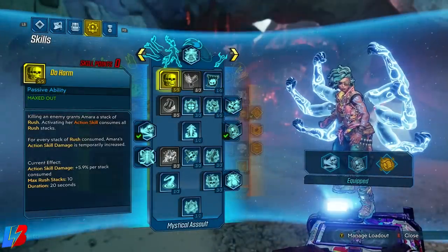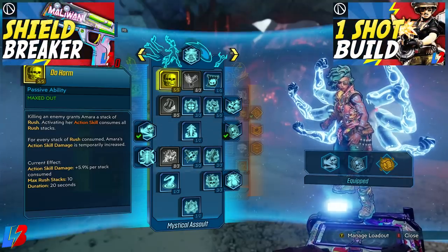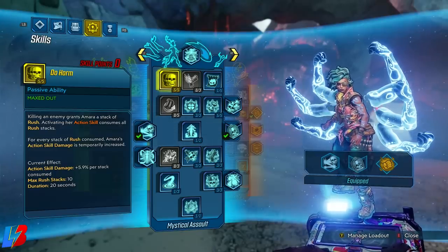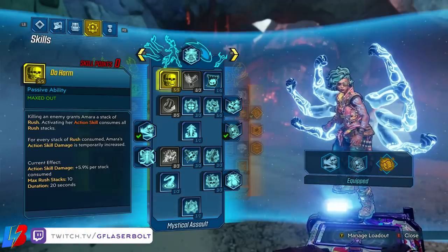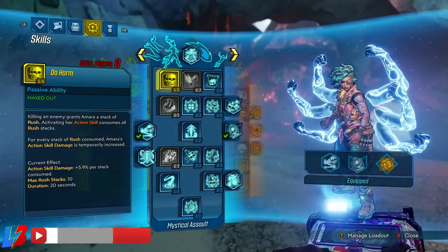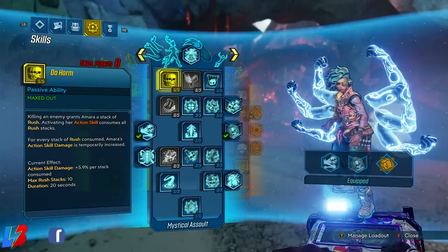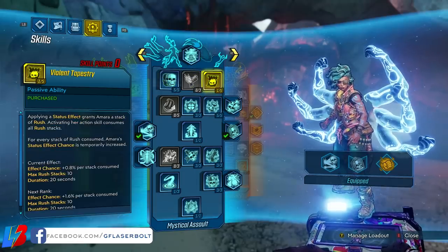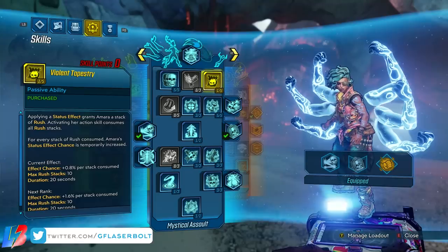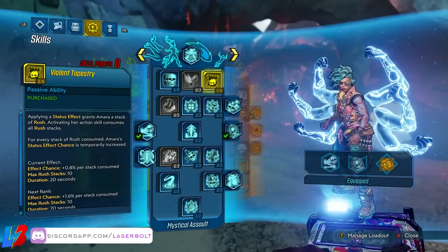Let's take a look at the skill trees. We're using Mystical Assault, a little bit of Fist of the Elements, and the Brawler tree gets a small point from our class mod. Starting with Do Harm — this gives us Rush stacks per action skill. We can stack this 10 times; every time we kill an enemy Amara gets a Rush stack, increasing her action skill damage. We're dumping five points there. Next is Violent Tapestry — applying status effects grants a Rush stack, and consuming Rush increases status effect chance temporarily.